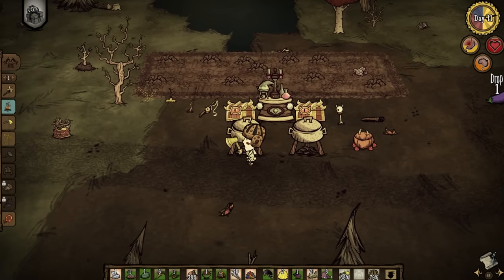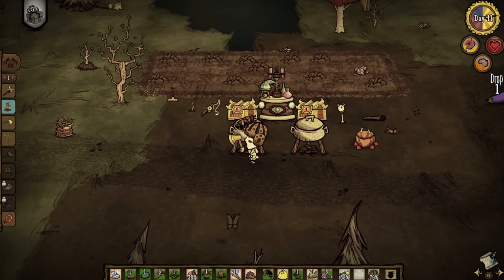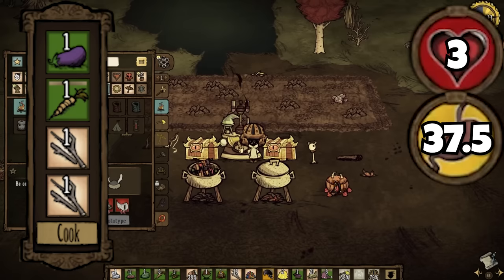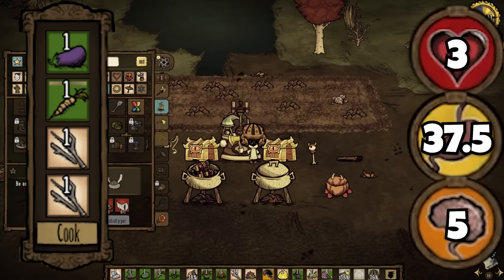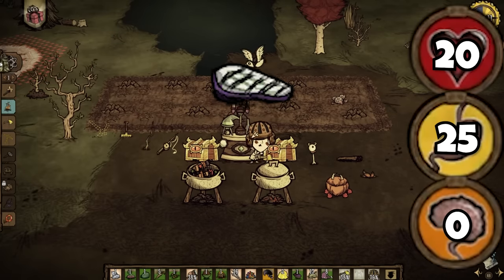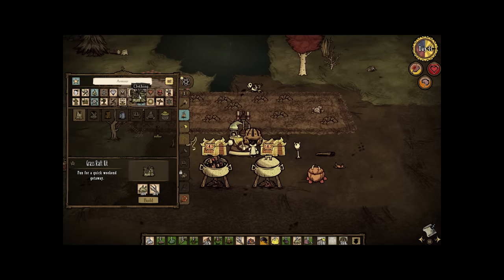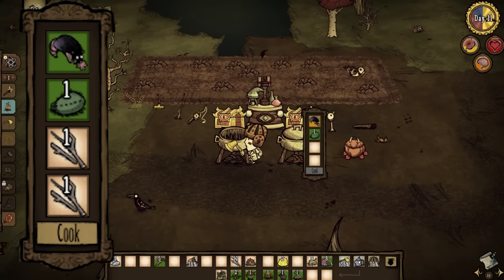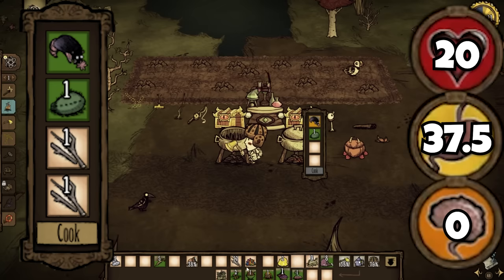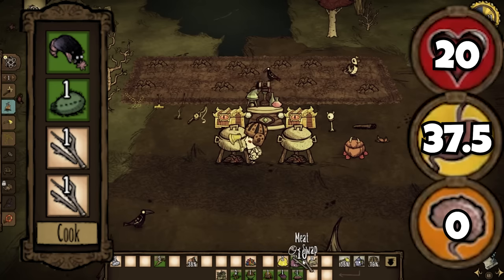But here is where we step into more uncommon and some might say terrible recipes. Using 1 eggplant, 1 vegetable, and 2 filler will make stuffed eggplants, providing 3 health, 37.5 hunger, and 5 sanity — not too bad at first glance, but when we look at cooked eggplants, it's really not that great. Even worse: 1 live mole, 1 cactus flesh, and 2 filler will give us guacamole, with a very underwhelming 20 health, 37.5 hunger, and 0 sanity. Unless you're living in a desert with a moleworm duplication farm, you're probably not going to be using this.